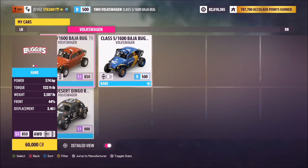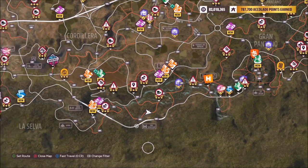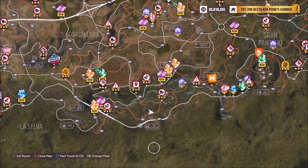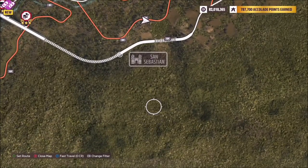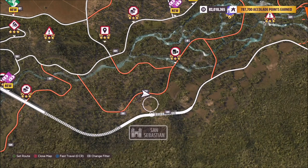Once you've picked out your buggy, we'll move to the location. This is located in the very bottom of the map, to the right of La Selva. If you effectively follow the highway down past the bridge, you'll hit San Sebastian.